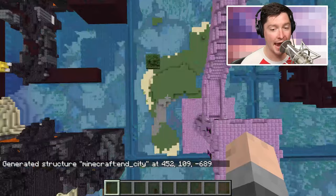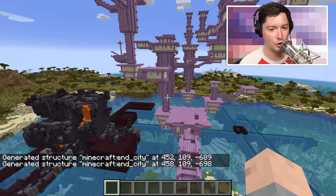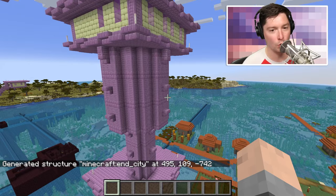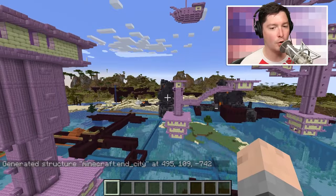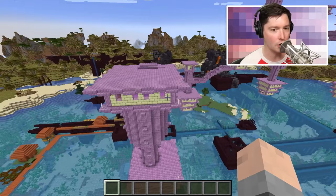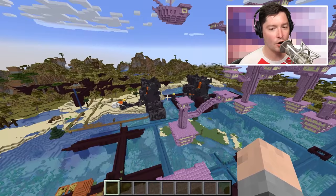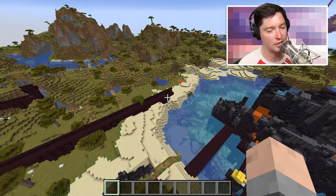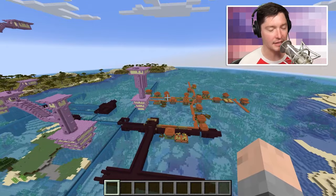It allows you to use commands to make structures that were previously hidden behind structure blocks and needed a whole lot to pull them out of the Minecraft code. Minecraft has a lot of different builds inside of it used in world generation — set builds that someone had to make — and they are hidden inside of the code. I've done videos on every single bastion structure or end city structure in Minecraft, and those structures can now be easily obtained with the slash place command.